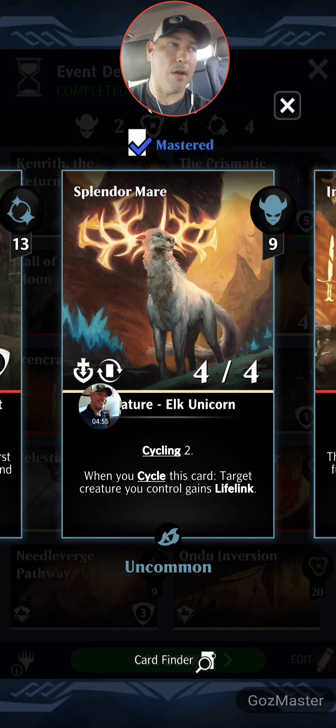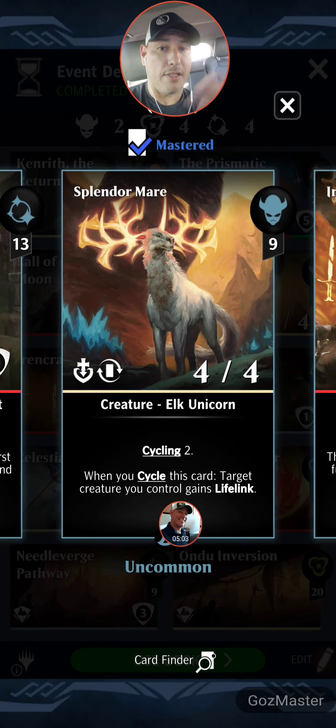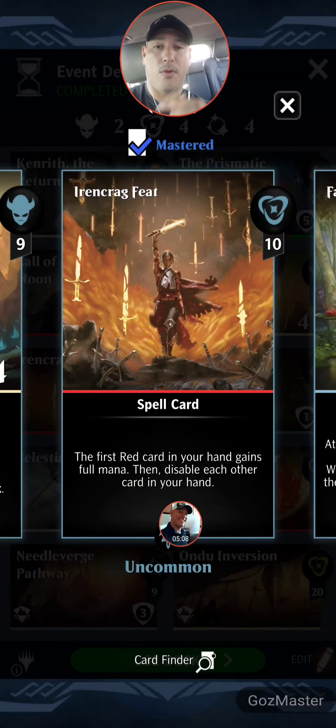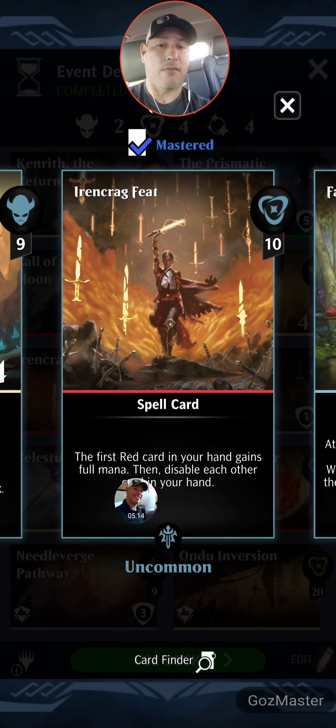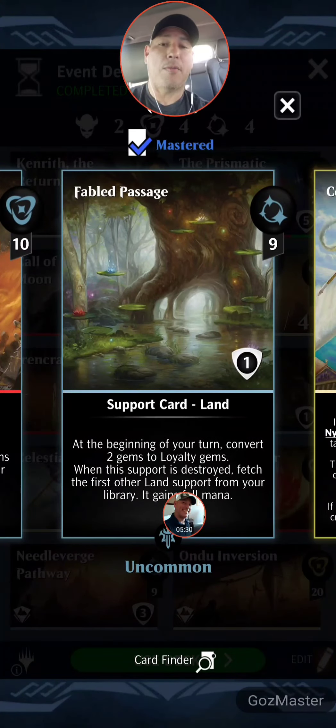Splendor Mare has cycling — for two mana you cycle this card, target creature you control gains lifelink, and you pull another card out of your deck. Very powerful. Iron Crag Feet: 10 mana spell card — the first red card in your hand gains full mana, then disable each other card in your hand. This is strictly used to get Prismatic Bridge on the board as soon as you draw it. So if you draw this before you draw Bridge, power it up, mute it — you're not going to use it for anything else except Prismatic Bridge.